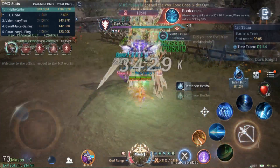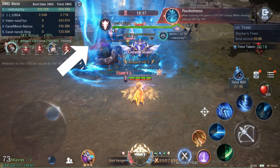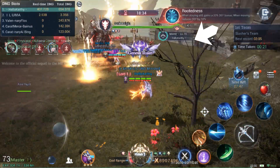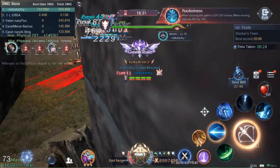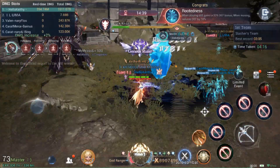The next thing the boss will do is summon three crystals. You have to pay attention to what color of aura the boss emits before it summons the three crystals. Depending on the color of the aura, you should destroy the crystal with the corresponding color. Destroying the crystal will interrupt the next skill the boss will do and also removes the silence effect if you are being affected.